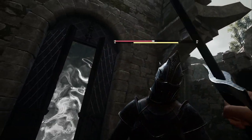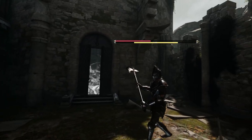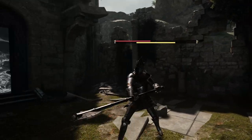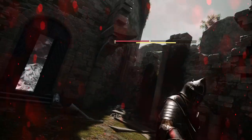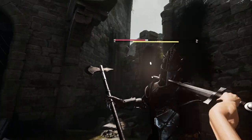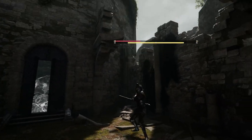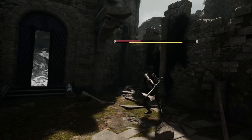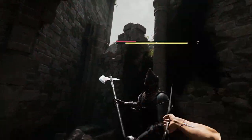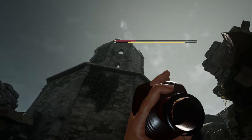He took a good chunk of health right there off of me. I'm doing this without a shield — I can't believe it. He got me there for sure — couldn't dodge it. Coming at me hard. Got his hundred-swing combo. I better back up, health is not looking good, but I do have this which I believe is some health.